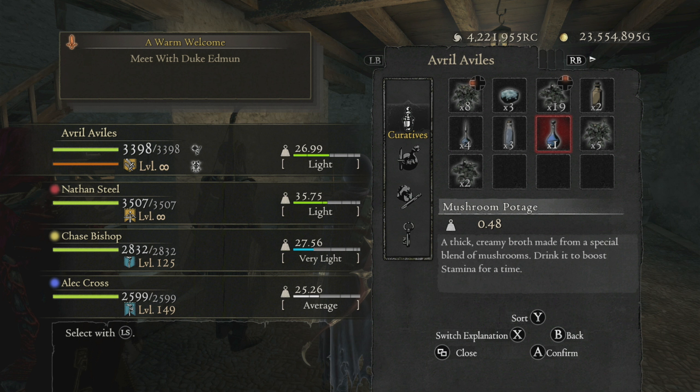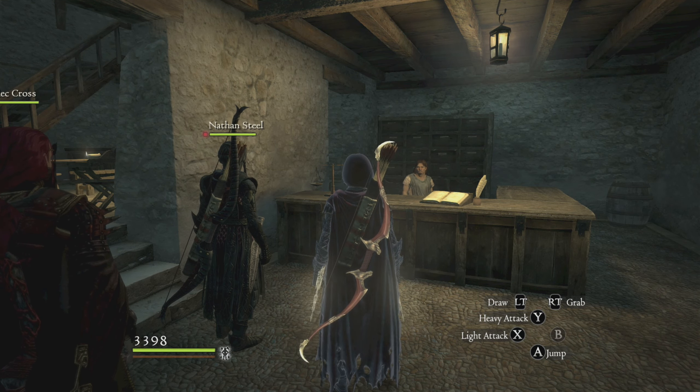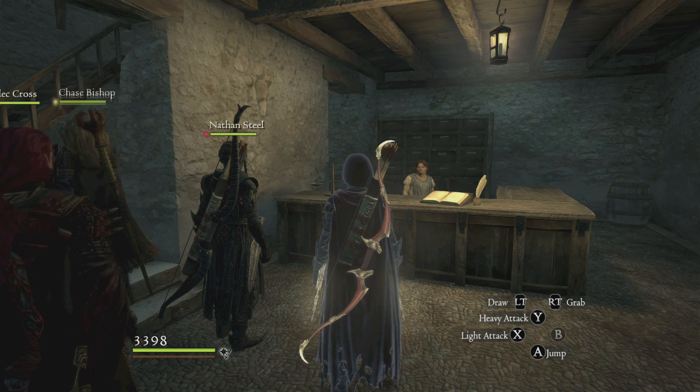I actually forgot about this item all this time and I haven't been carrying it as much as I should have been. But yeah, it works similar to what Spring Water does, but it does for Stamina, and if you have some really Stamina-dependent vocations on yourself or your pawns like Ranger, Sorcerer, and Warrior,